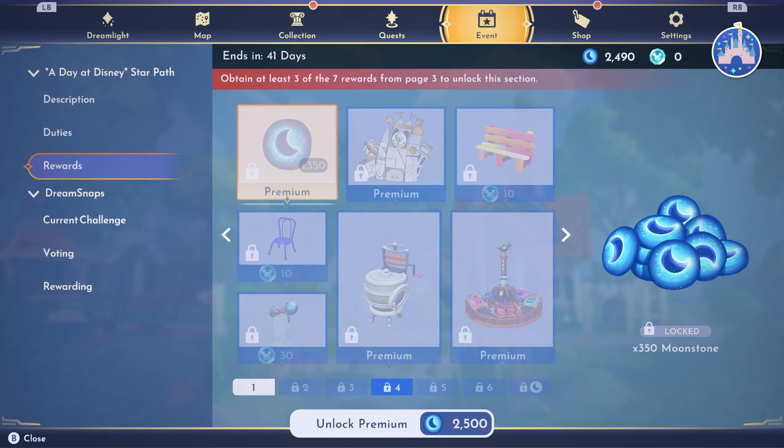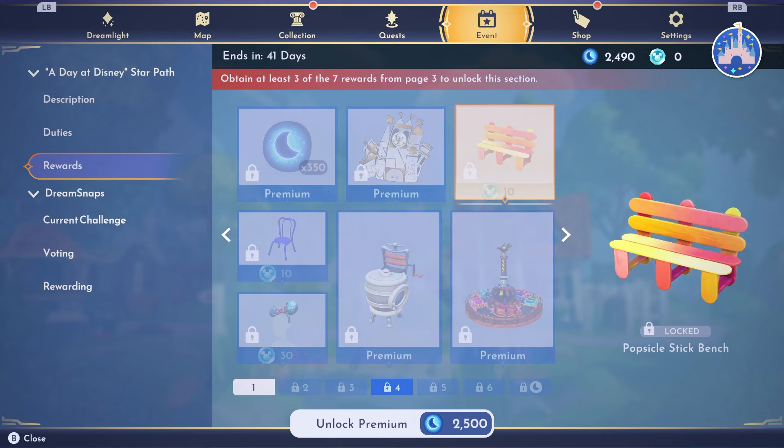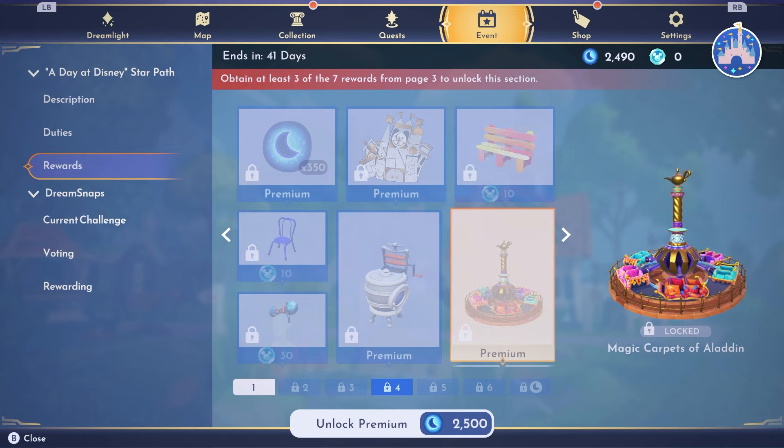The one I really wanted is the Alien Swirling Saucers — this is going to be so awesome, I cannot wait to place it in my valley. On to page four: moonstones again, a cute little motif, and the Popsicle Stick Bench — I am so excited for this. It's only 10 tokens, so it'll be one of the first things I get. Then we have the Magic Carpets of Aladdin — I've been loving this since I saw it in the trailer.